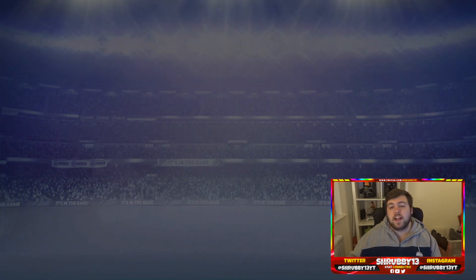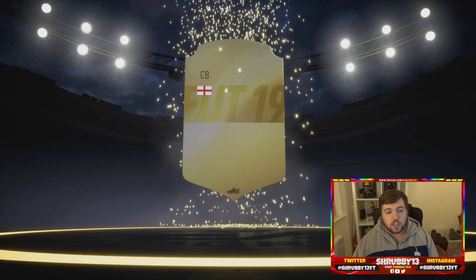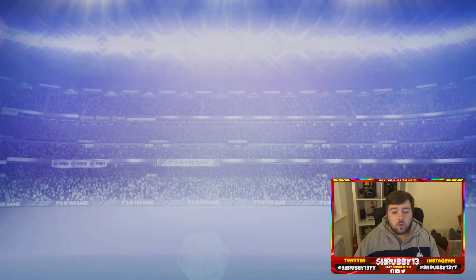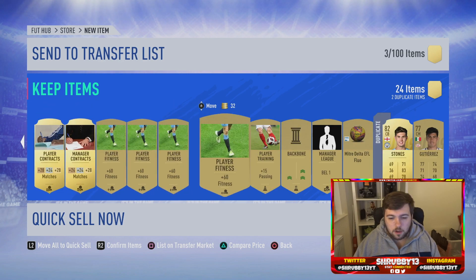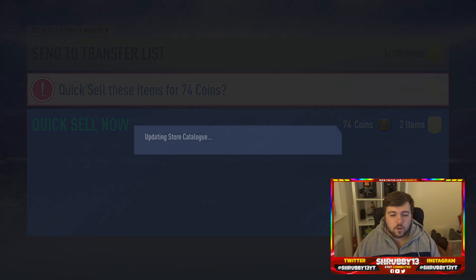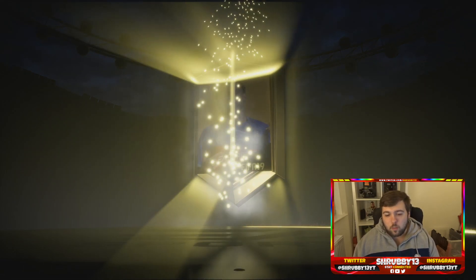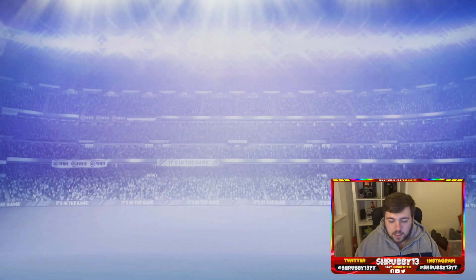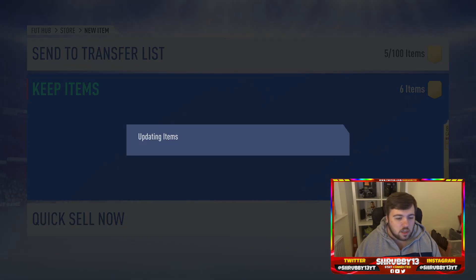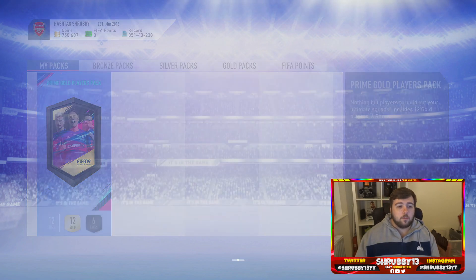Now the Jumbo Gold Pack - hook us up with something, make it a banger. Not going to be a board - it's going to be Johnson, 82-rated English center back. Not awful, definitely going to be used in an SBC. Make sure you're doing these Marquee Matchups because you will get quite a bit of coin value back. The small Prime Gold Players Pack next - not going to be a board, it's Tadić, 80-rated. Hoping the Prime Gold Players Pack is the one. Just going to send everything to the club - keep stacking up for Black Friday tomorrow and FUTmas which is coming up.